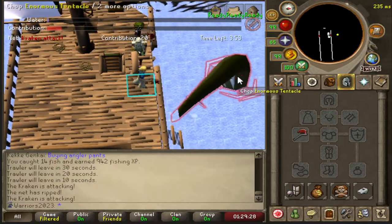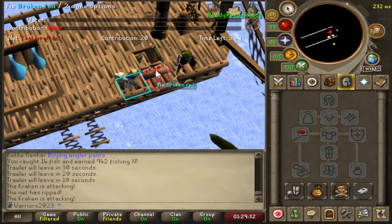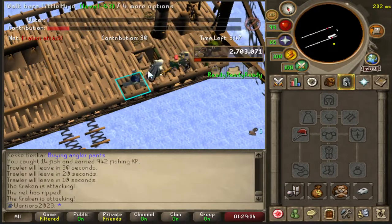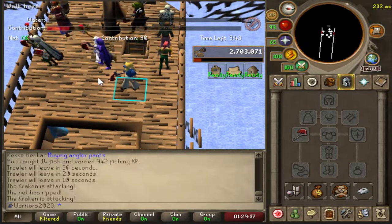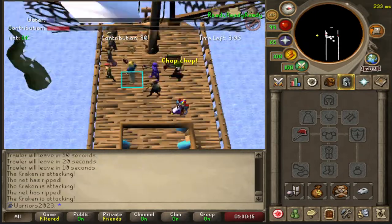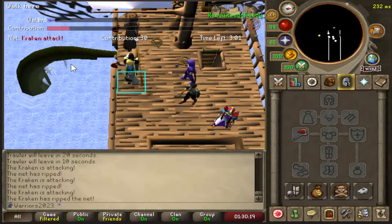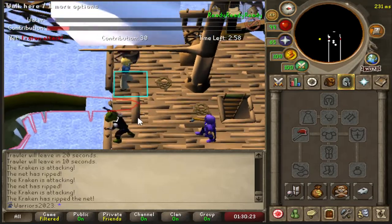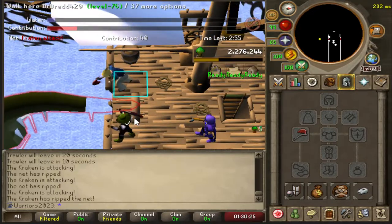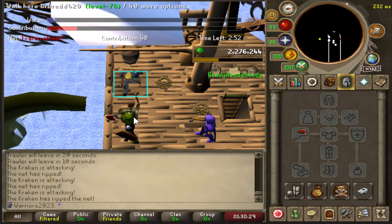Here's another kraken tentacle. Fix the railing. So it spawned again — it whacked twice. So chop it, and if it whacks twice you can repair the railing twice. Because of that you'll get more points.